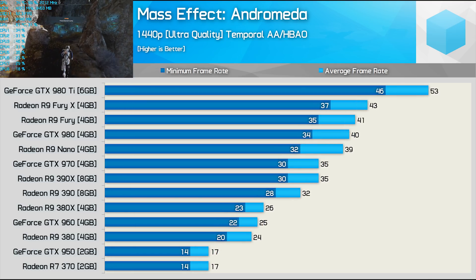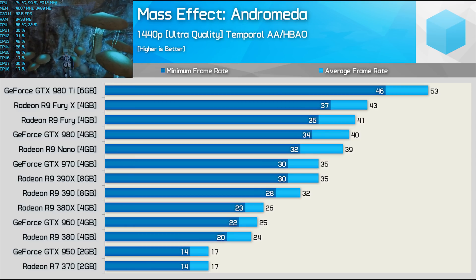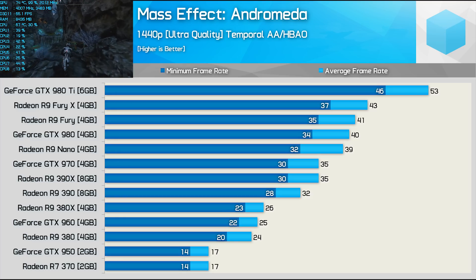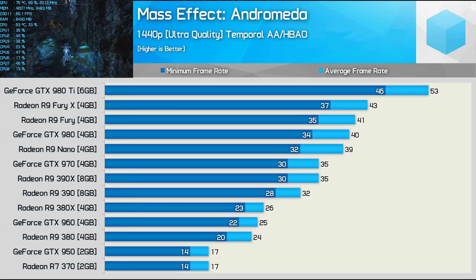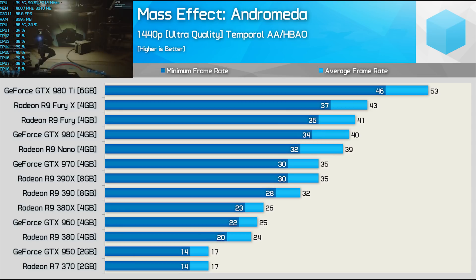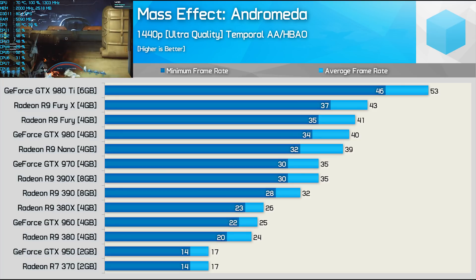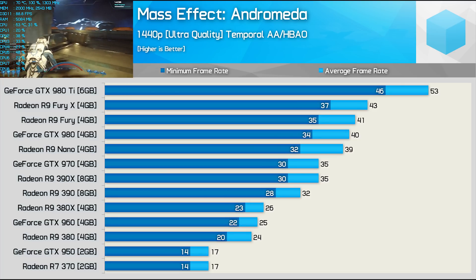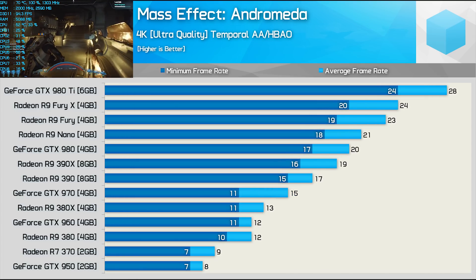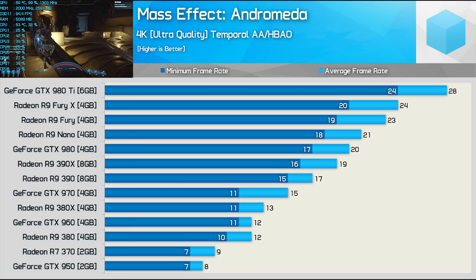Pumping the resolution up to 1440p really hammers performance, and now we're looking at just 53 FPS on average from the GTX 980 Ti with a 46 FPS minimum. Despite that, the 980 Ti was still 23% faster than the Fury X, which averaged just 43 FPS. For a minimum of 30 FPS, gamers will require the R9 390X or GTX 970 if they wish to play at 1440p with all the eye candy turned up. So given what we've seen at previously tested resolutions, it's no surprise that even the GTX 980 Ti can't deliver playable performance at 4K.